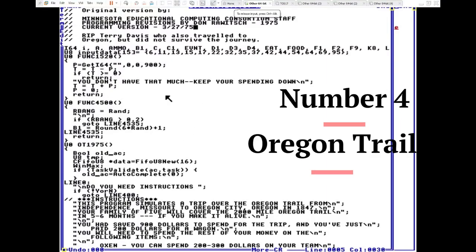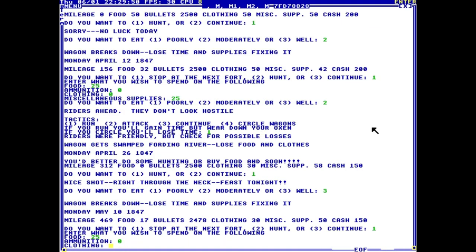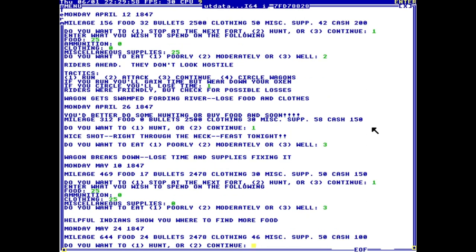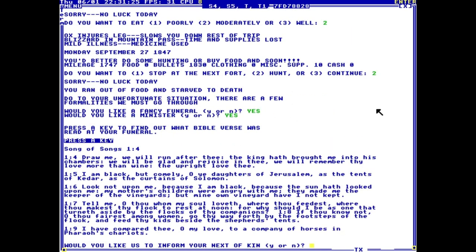Number 4, we have the Oregon Trail. This is also on TinkerOS, modified by TinkerOS. It was originally from 1975, the Minnesota Educational Computing Consortium. It's just the classic text adventure Oregon Trail — you pack up your wagon and head on the Oregon Trail. What's cool about this version is that when you die, it generates a random verse for your tombstone.